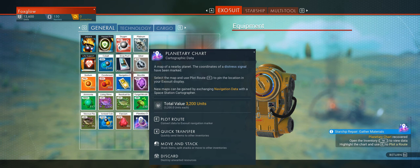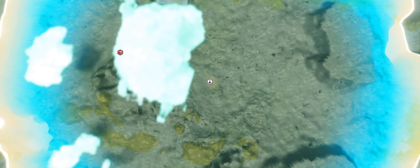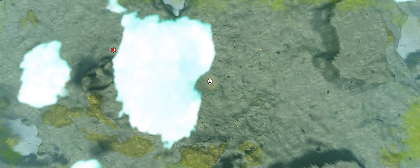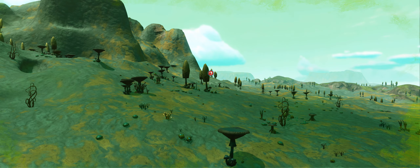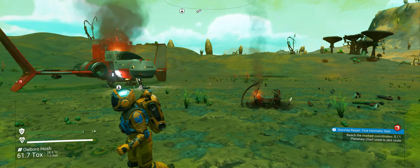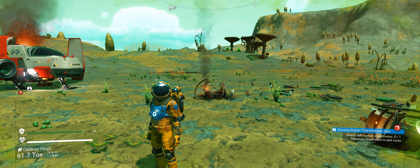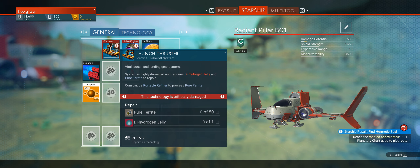Plot reached - got a navigation update to receive the location. That doesn't look very far... actually it is quite far. Reached the marked location. I'm wondering - I can't remember now, been doing this so many times. What do we need? Pure ferrite, which we haven't got. Dehydration jelly we can do, at least repair that a little bit.